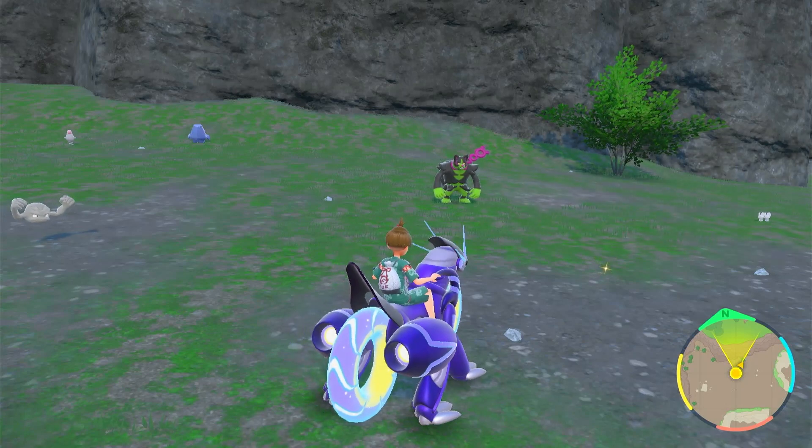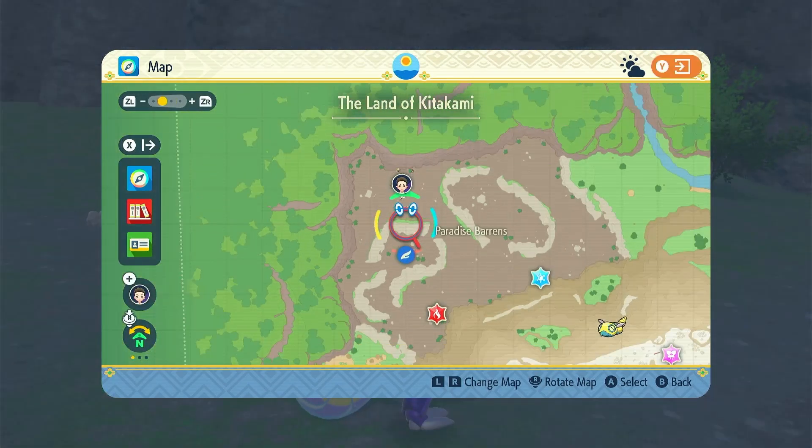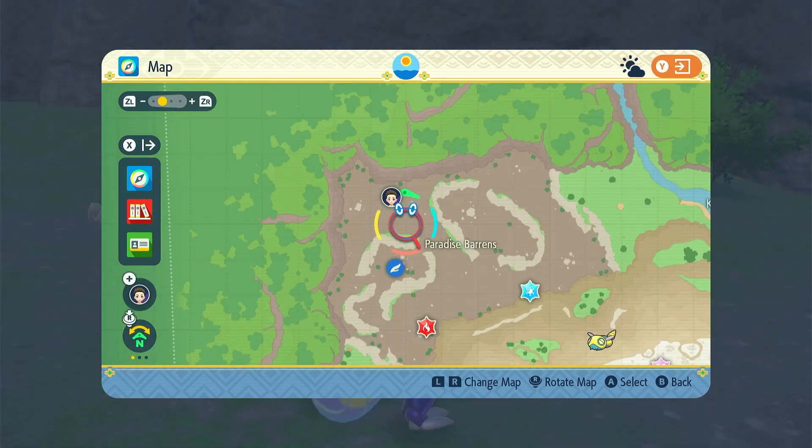Now, in order to get Okidogi, you just need to go to the upper left corner of the Kitakami map in this exact location around Paradise Barrens.